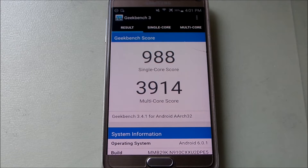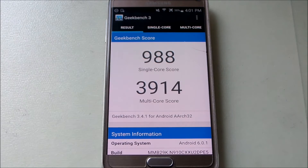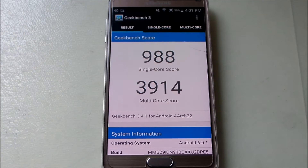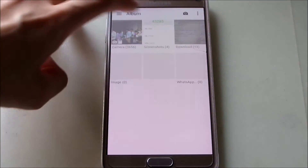We are done guys. Here are the Marshmallow Geekbench scores: 988 on the single core score and a multi core score of 3,914 — very close to 4,000 on multi core and close to 1,000 on single core. Now how does this compare to Lollipop? Let's go to the gallery where I took some screenshots before I updated.